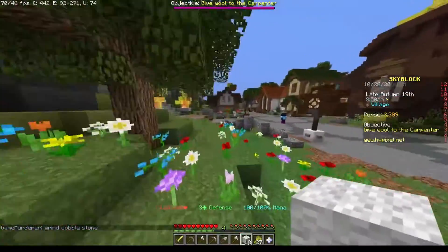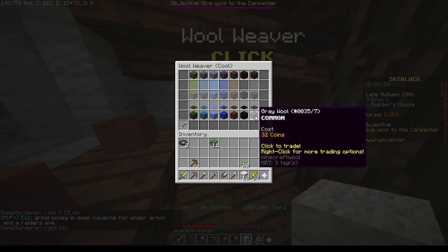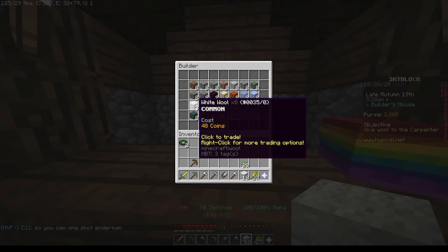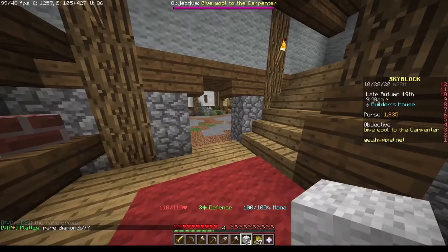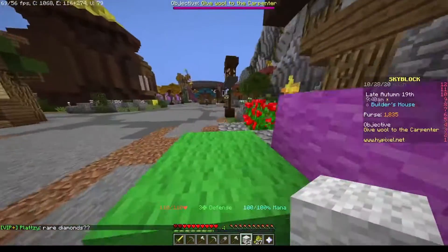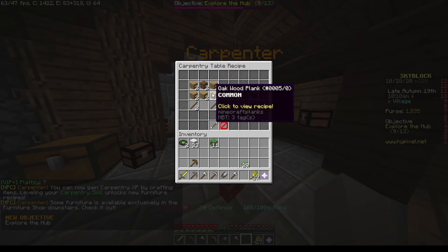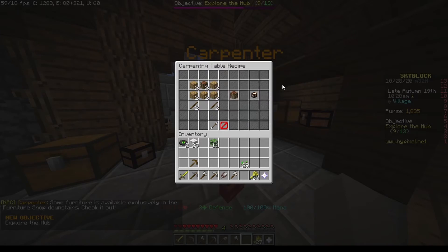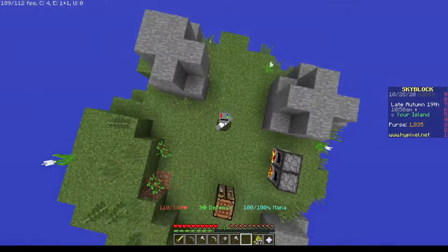I'm just gonna buy the rest of the wool — I have 2,000 coins. This person doesn't sell white wool which is the only kind I have. Oh here we go. Why does white wool cost so much? I wasted a ton of coins but I have enough wool. Yes! Carpentry table — I can craft that, easy!